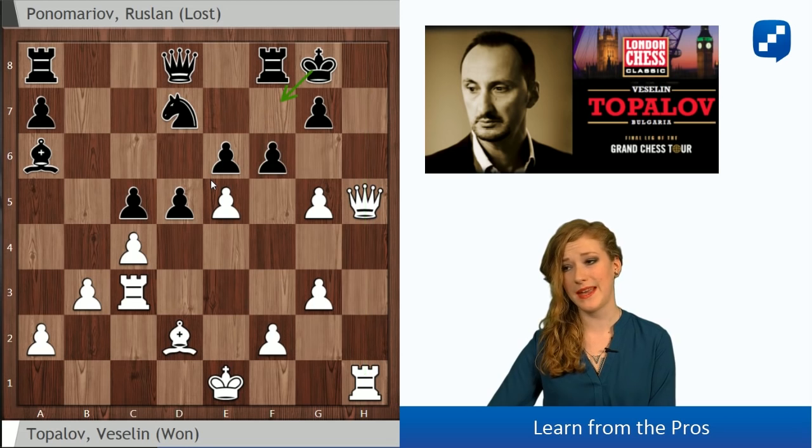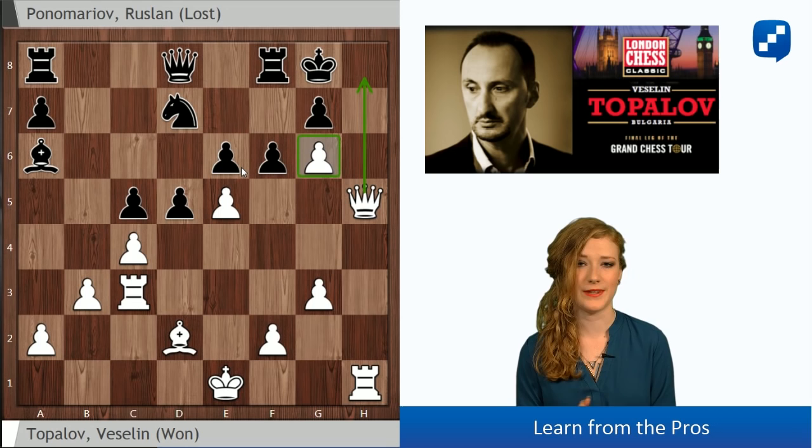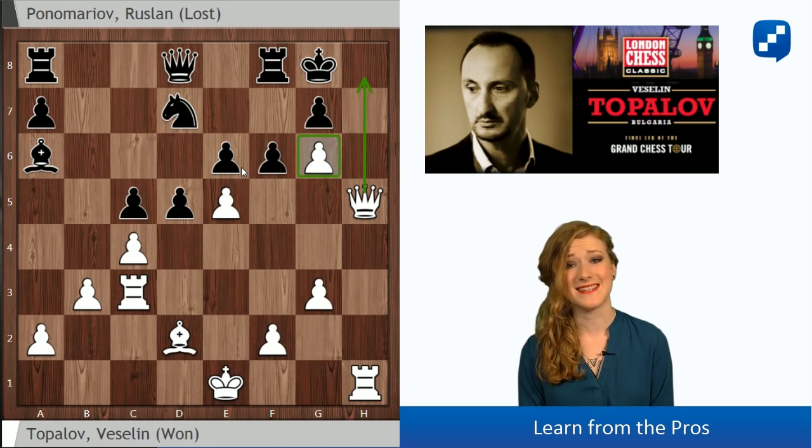Black has to try to play f6 or f5, but now a very important move: g6. This pawn takes away the escaping route of the black king and now Qh8 is going to be mate. It's impossible to defend against this mate.